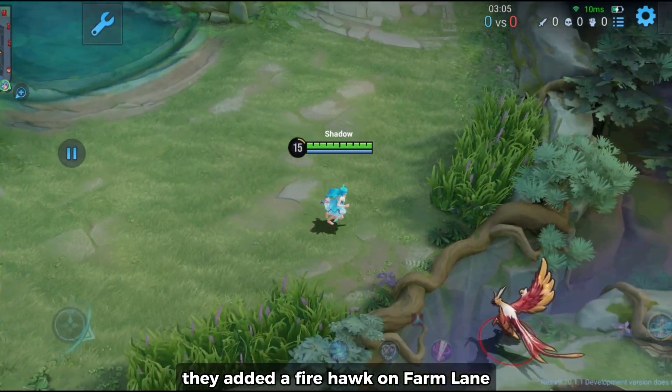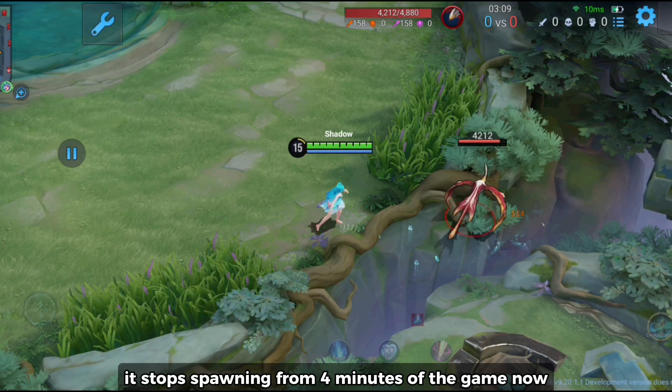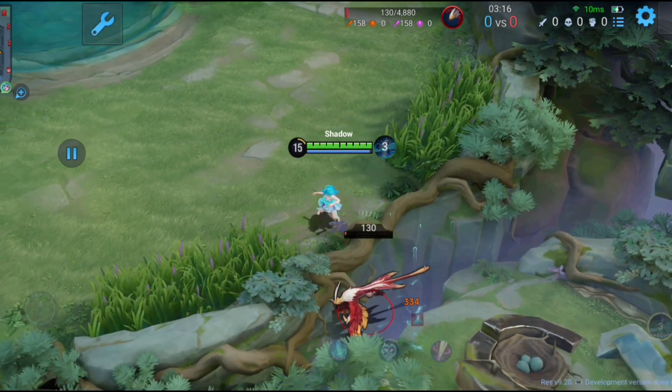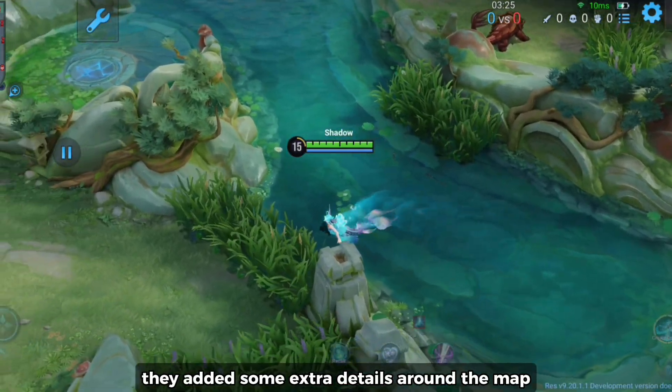They added a firehawk on the farm lane. It gives experience and gold after killing it, and it stops spawning from 4 minutes into the game. Now you can gain extra farm after killing this firehawk.